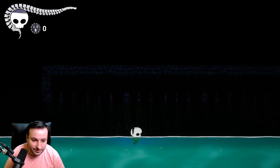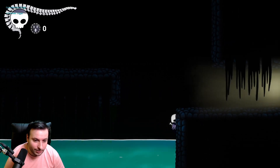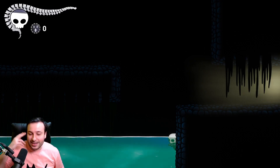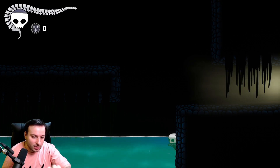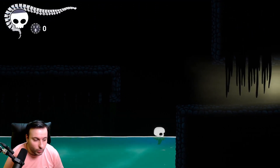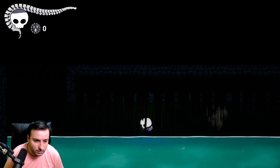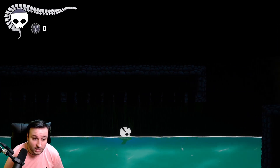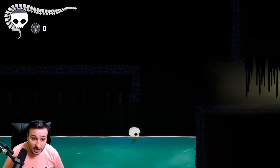First bug: we have water. If we wall slide and fall into the water, he gets stuck and I can't control him anymore. I'm assuming the state machine doesn't register correctly when transitioning from wall-sliding into the water trigger box. Second bug: if we go into the water, dash, and go back into the water, sometimes he just stays there — he doesn't turn and he can't jump out of the water.